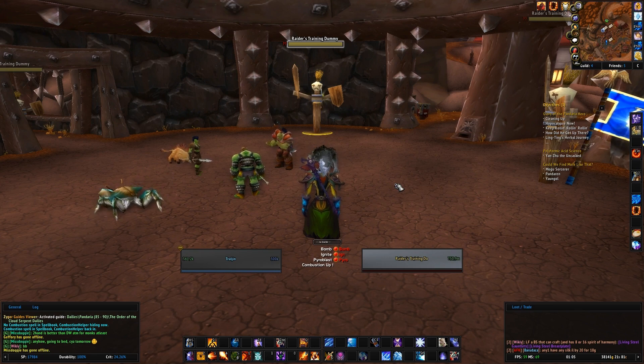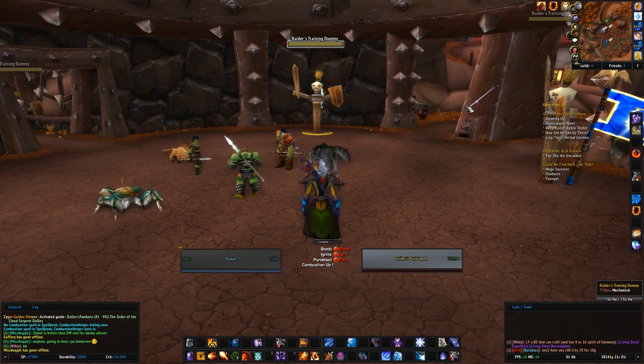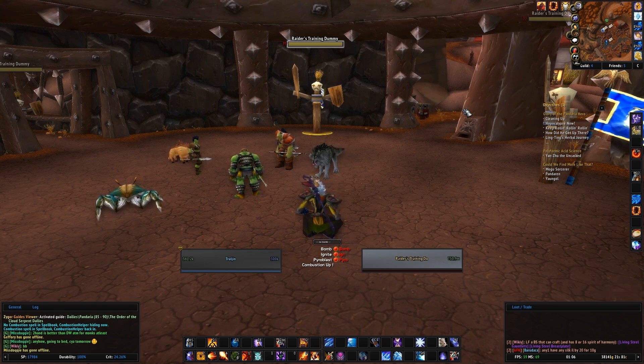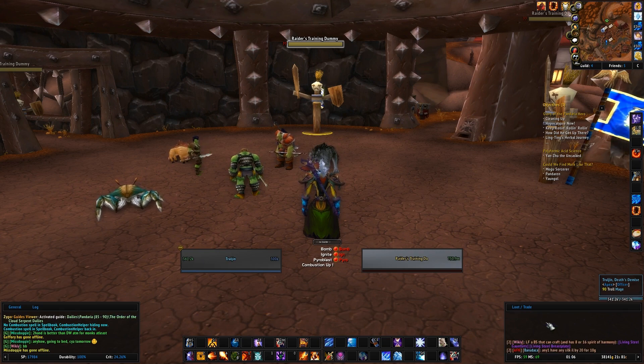When you have all that set up, use Alter Time — it's like the best cooldown I've seen so far. Alter Time takes a snapshot of your state and gives back your health, mana, and buffs. This means Presence of Mind, Hot Streak, and Heating Up all come back within six seconds. So you basically get four free instant Pyroblasts: one from Hot Streak, one from Presence of Mind, then Alter Time triggers and you get a new Hot Streak and a new Presence of Mind. Two of them do 25% more damage — it's awesome.